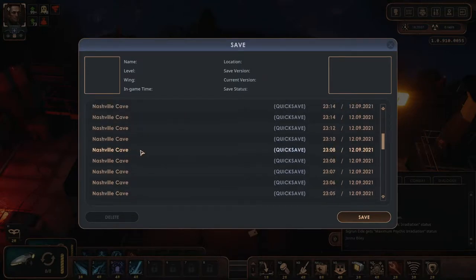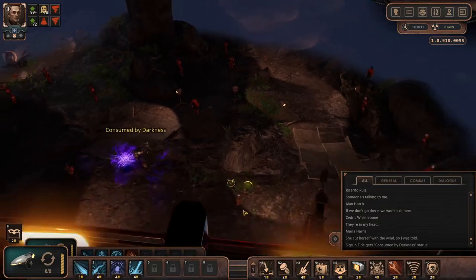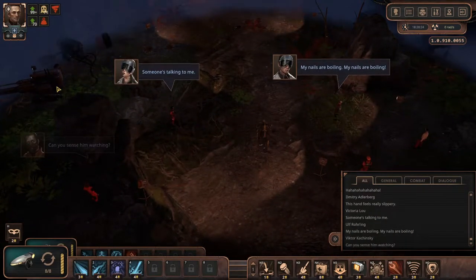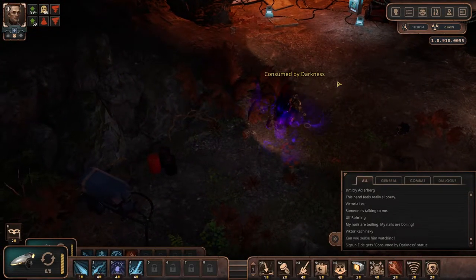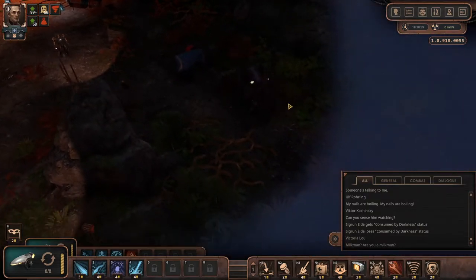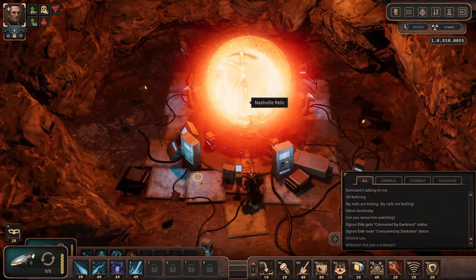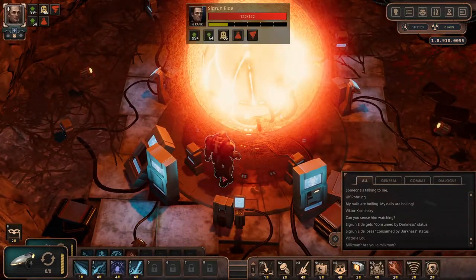But before you do anything silly, let's save first. So I'm supposed to go down a specific path. There's not much you can do over here in terms of exploration. Even though the map seems a lot bigger to the left and to the right, there is nothing to interact with. I guess it's time for a picture — the relic is a lot bigger than we think, probably.